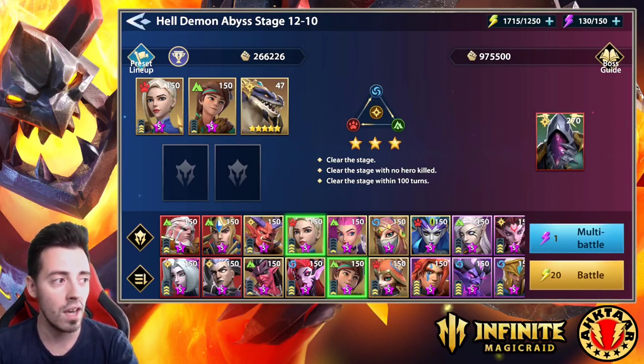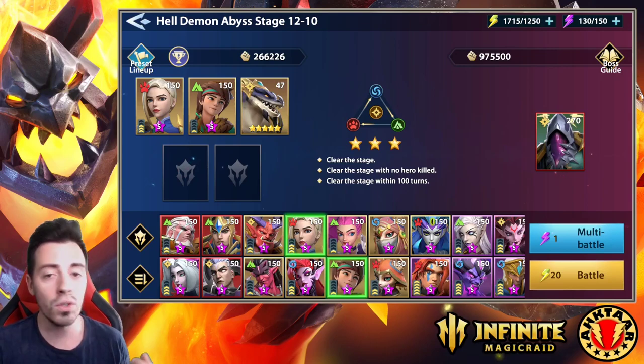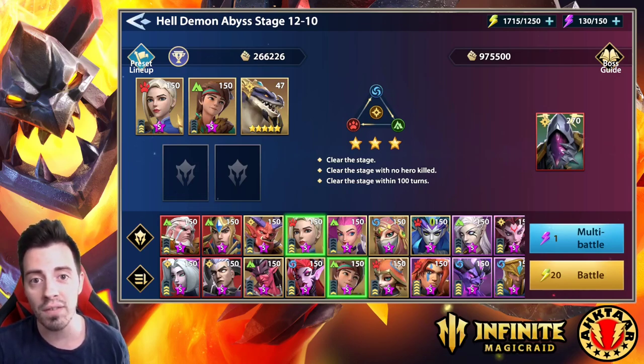This is the team I'm using. Akhtar is with the third Exclusive so she can use her Consolidation, the Shield, and the Counter-Attack on the same turn — but with only Exclusive 2 you can manage to clear this stage also, you just need higher defensive stats than mine. It's not unachievable. You will see I don't have that much tankiness on her. Also, you can use your Zonja if you have him at Exclusive 1 — it will be even better because he will deal awesome damage here.